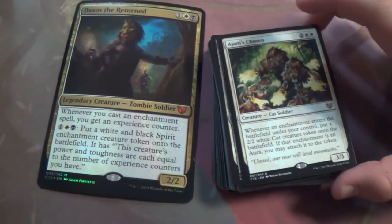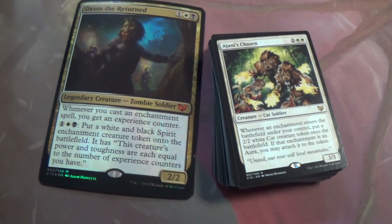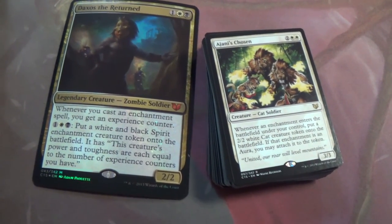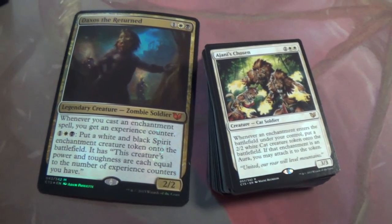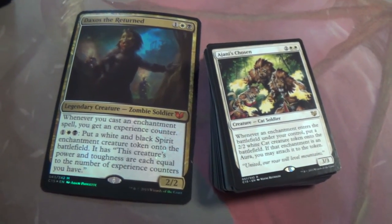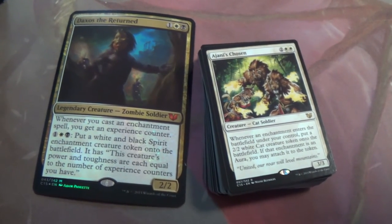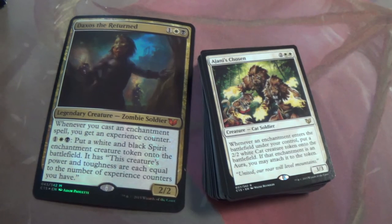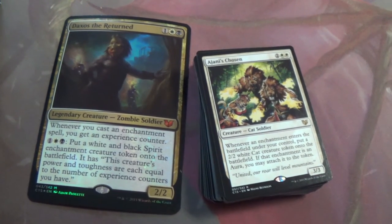Ajani's Chosen — whenever an enchantment enters the battlefield under your control, put a 2/2 white cat creature token onto the battlefield, and if it was an aura you cast, get to attach it straight to it. What?! Value Town! You can just throw down an enchantment and it automatically has a 2/2 cat it's attached to.